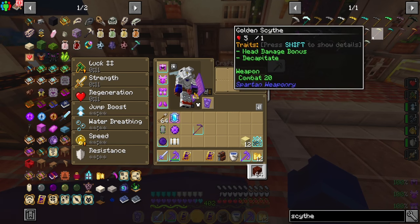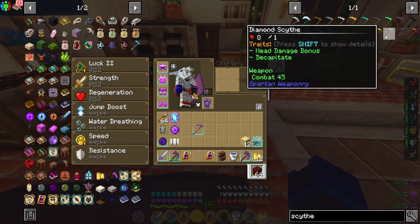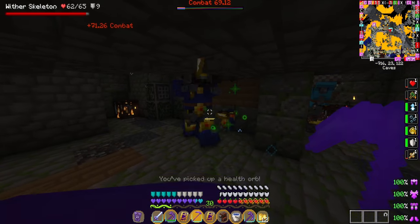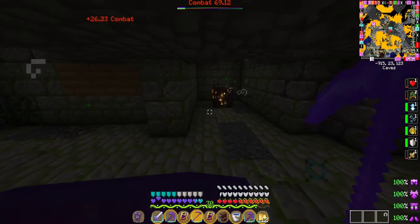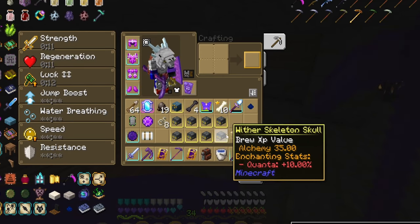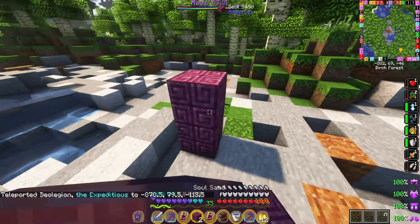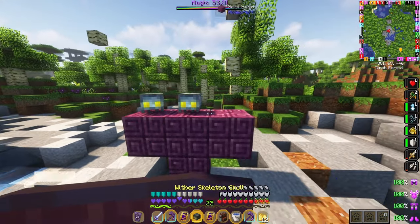Number twelve is making a scythe from the Spartan Weaponry mod. Make sure it actually says Spartan Weaponry. These scythes give you a very high chance to get skulls from monsters. When you want to farm wither skulls, make one of these scythes, find a wither skeleton spawner, and you'll be able to farm a ton of skulls very easily and fast.